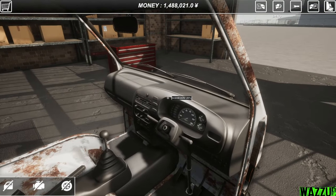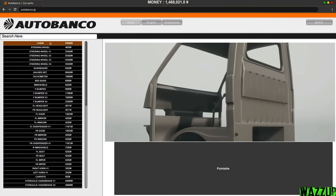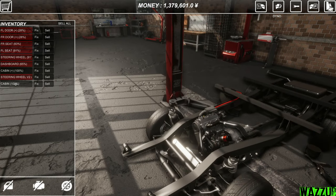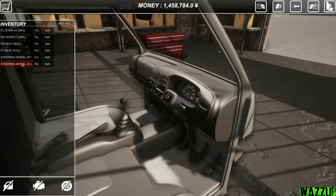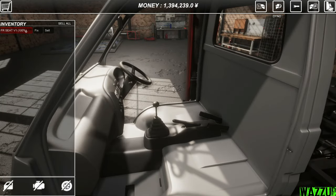We have to go out and replace it. Let me remove the dashboard first, then the cabin, and buy a new one. The cabin costs 55k yen — let's get it. I'm going with the V2 steering wheel. Now we have the new cabin — let me install it and sell the old one. We'll fix the dashboard and install the new steering wheel.